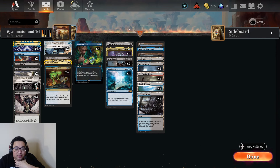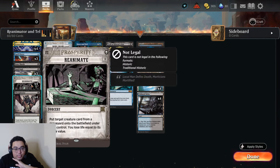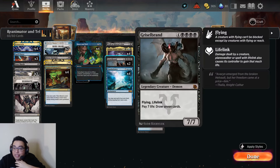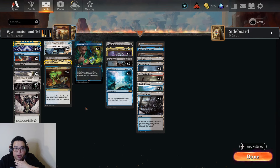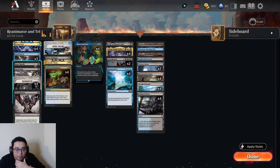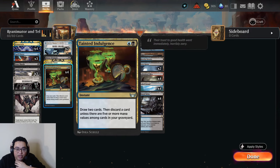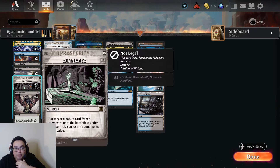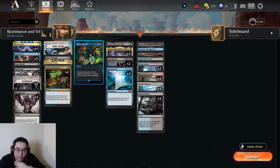We have Reanimate on MTG Arena now, but we don't have Entomb. We have a bunch of great targets - we've got Atraxa, we've got Griselbrand as the premier ones. There are some other niche bullets you could play in best-of-three too, but at the moment without Entomb there's not a great way to put those specific cards in the graveyard. We can Thought Seize ourselves - that's one way to do it - we have Bone Shards, Bitter Triumph, and Tainted Indulgences to enable the reanimation stuff.